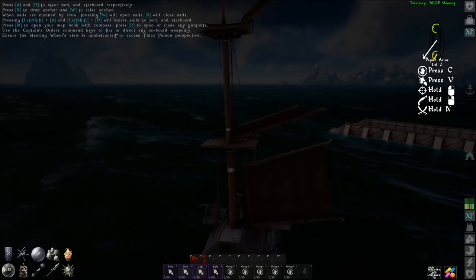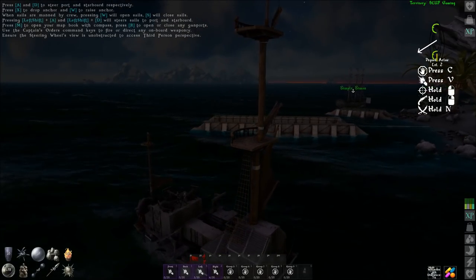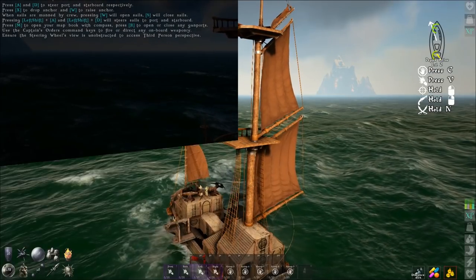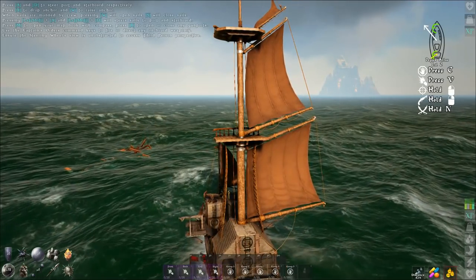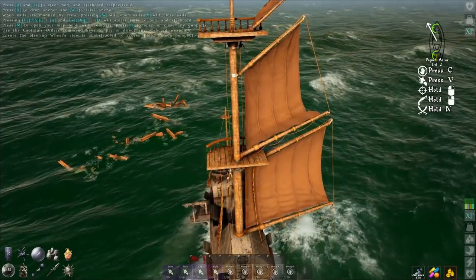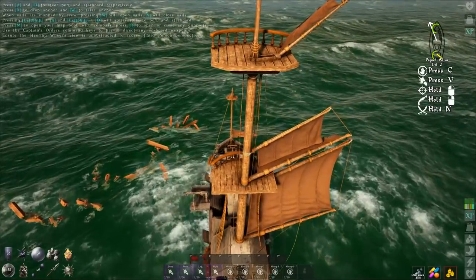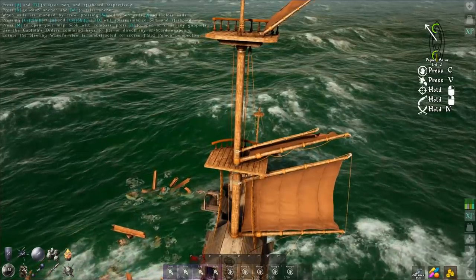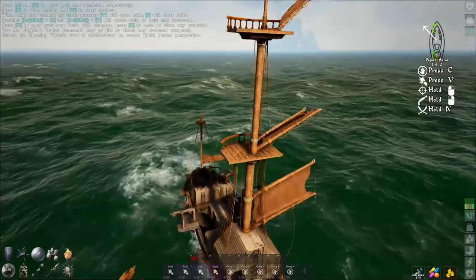I already have a particular shipwreck in mind so I'm going to sail out to it and then wait for morning so we can see more clearly. As you probably know, this type of debris on the surface is an indication of a shipwreck on the sea floor. You don't actually harvest the debris on the surface. We're going to stop directly next to the debris and if you dive straight down you should not have any trouble finding the shipwreck.